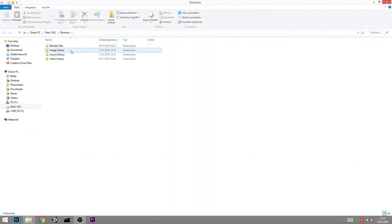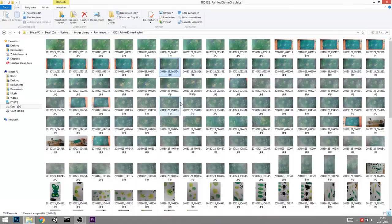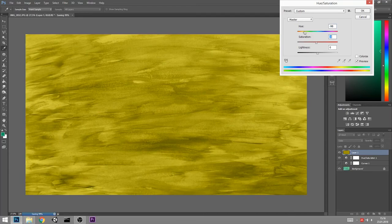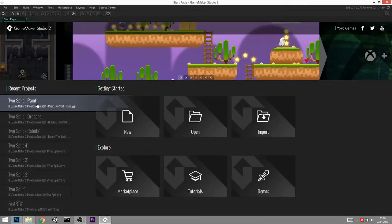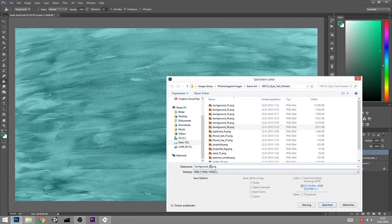Importing the photos again and opening one in Photoshop, giving it some nicer color with color correction as always. Saving a couple of different versions to try in GameMaker. Going back into GameMaker and trying the bright green background first, but the problem is you can't really see the leaves that well, so I'll probably try the bluish one next.